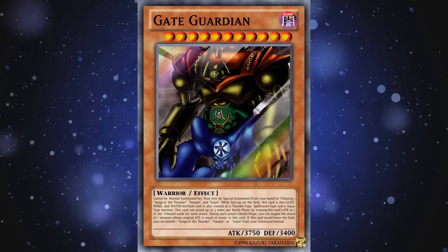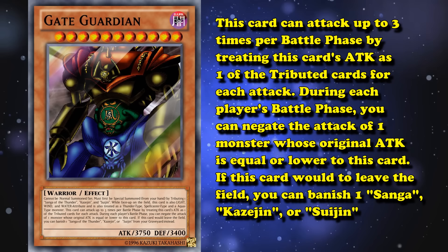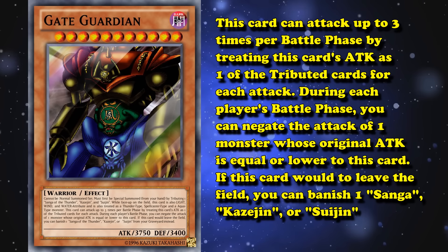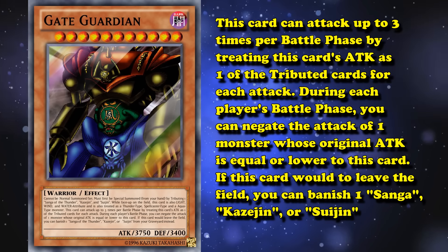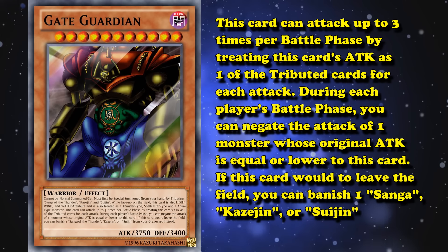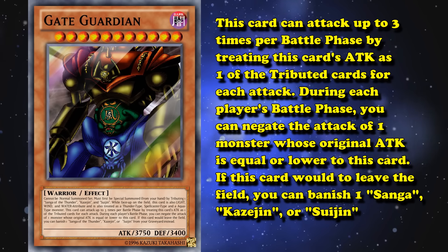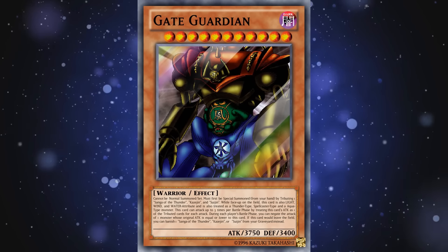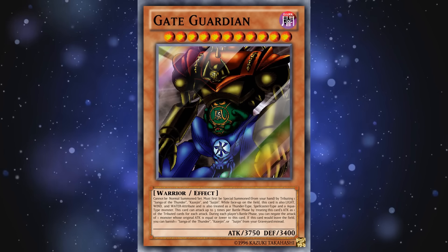In the anime, Gate Guardian kind of worked like a wonky XYZ monster, in that it could attack a number of times equal to the number of cards used to bring it out, but its attack would become equal to the attack of those monsters for each attack. It could negate the attack of a monster with lower attack than it, and if it would be destroyed, you'd just remove one of its materials instead. These effects are a lot more in line with what a card should be able to do considering its summoning conditions, but instead it just does nothing but be a beat stick. I only put Gate Guardian so low because it's a very obvious choice, and I wanted to highlight more less talked about boss monsters.